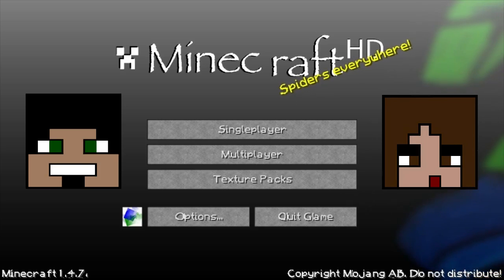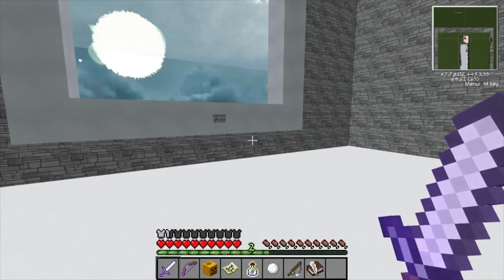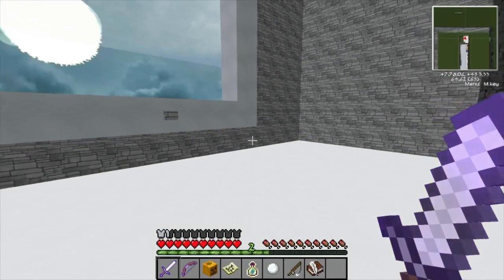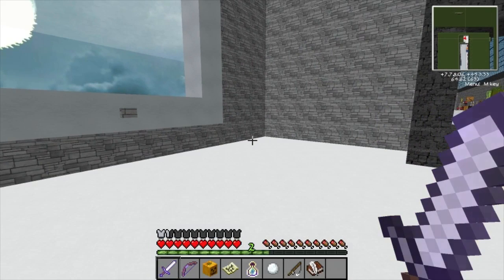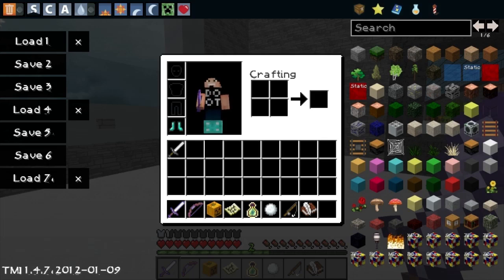Are you guys ready to go in there and check it out? I am! Good, Shrii's ready, let's go. Okay guys, take a look at your armor meter, health meter, food meter, and experience meter, and then we're gonna take a look at the inventory.